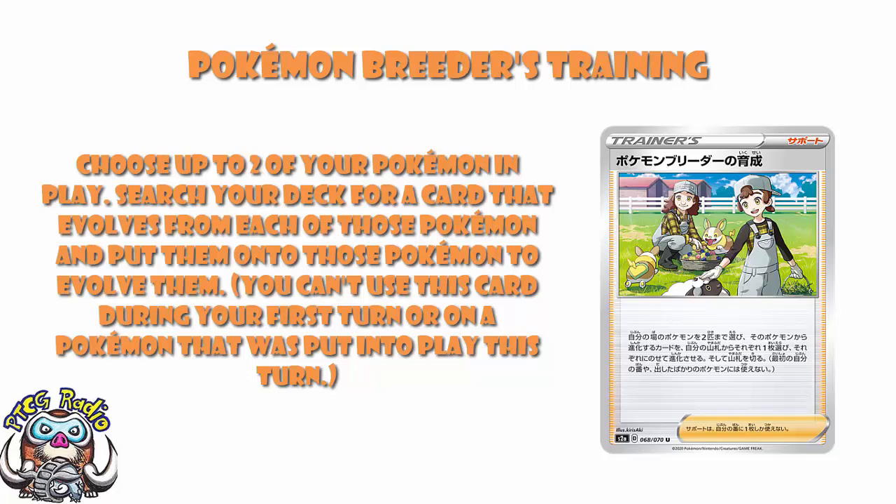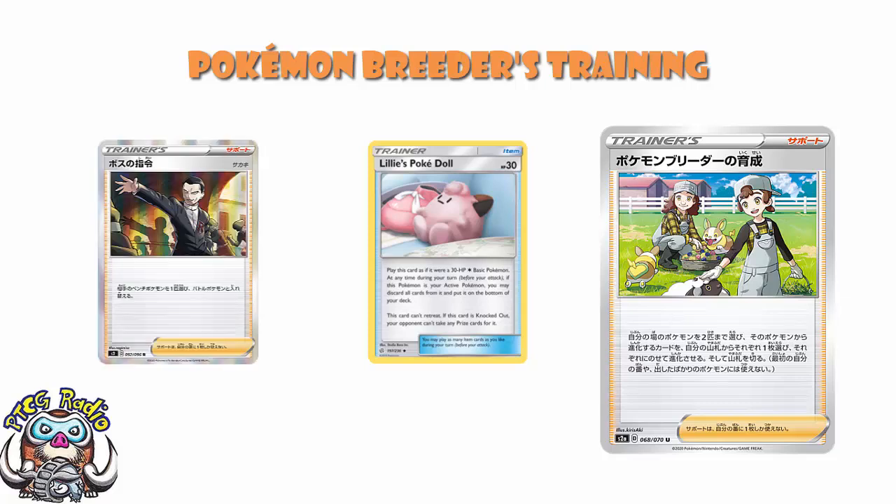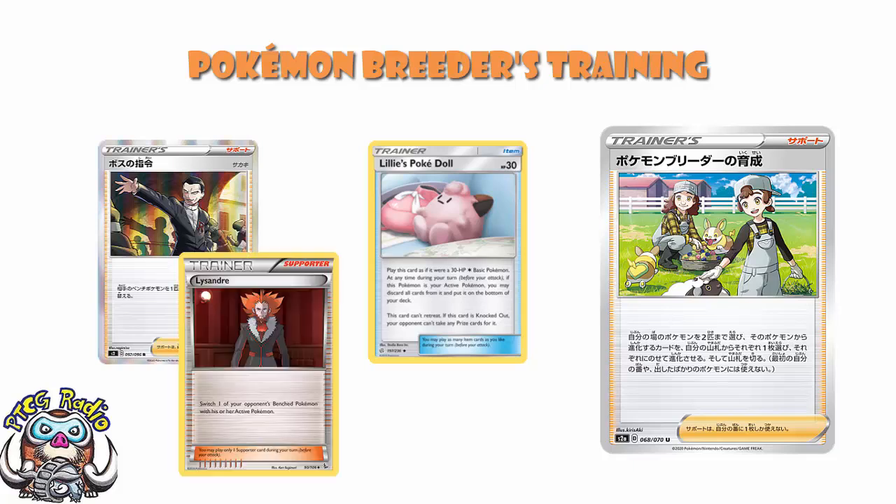Maybe you're playing Lilly's Pokedoll here, literally setting up behind it and buying yourself some time — in which case, brilliant, go for it. But maybe not. Maybe your opponent's playing Boss's Orders and just going around it. Boss's Orders is just a reprint of Lysander, so you can just gust any Pokemon off your bench. So it makes me nervous.